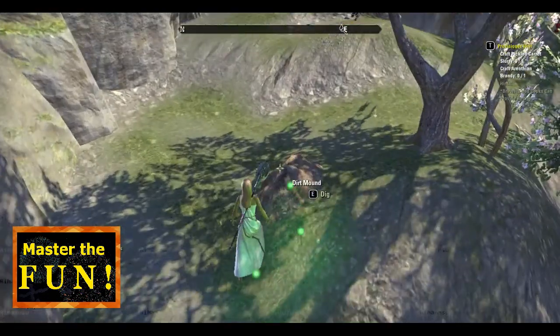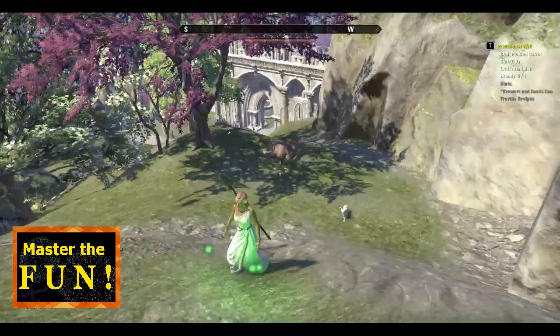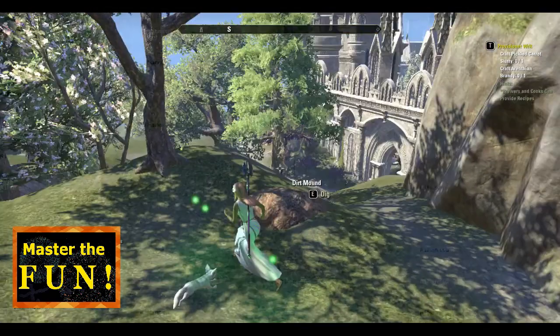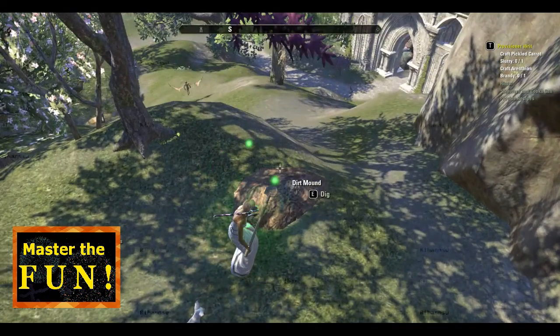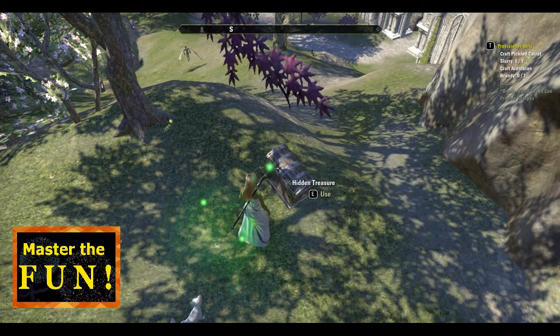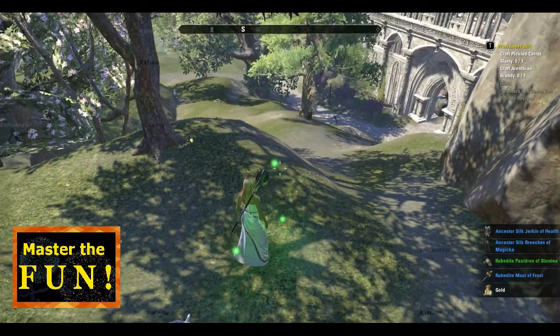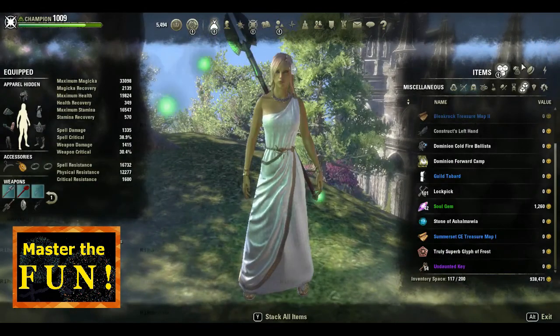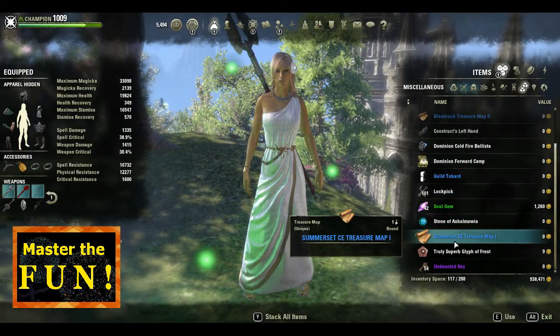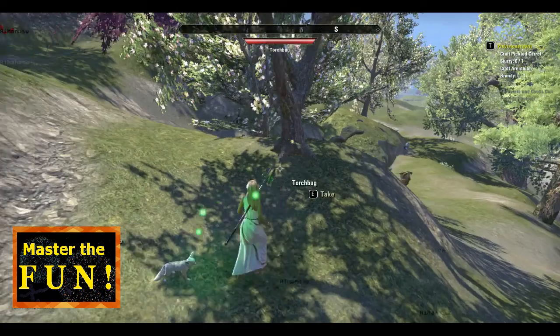Look what we have here — we have the dirt mound right here. There's the Academy there. Dig it up and there you have it. That was the Somerset CE treasure map number two.